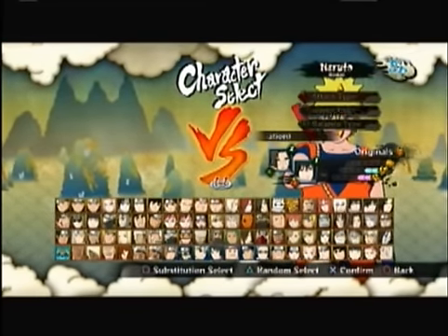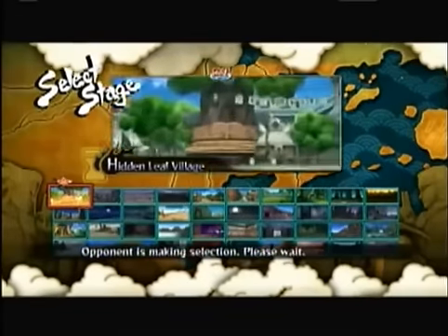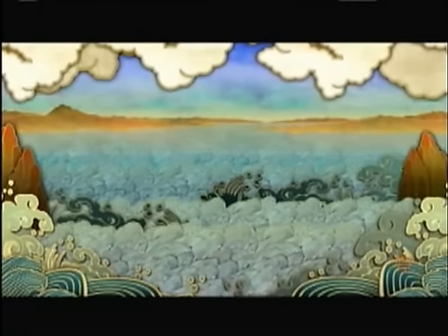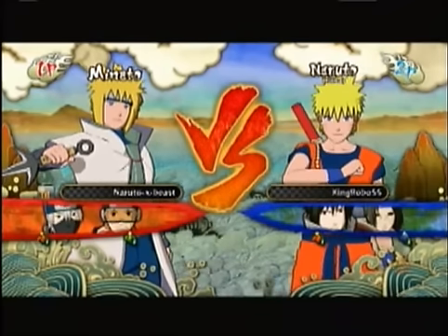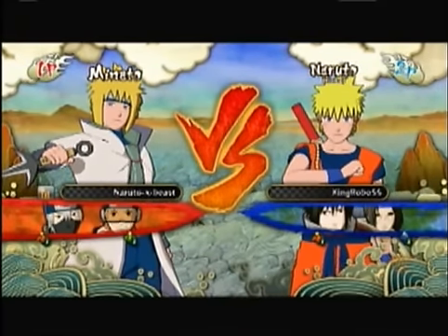We're going to show you the download content custom Goku outfit on Naruto that I just selected, with the two support characters of Itachi and Sasuke. We're going to let our little buddy here select the map or the place to fight — wherever he's using Minato with his support of Kakashi and his other support character.